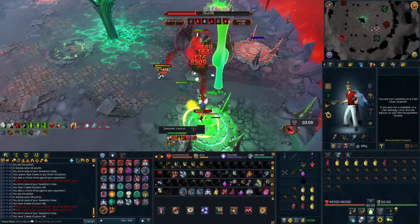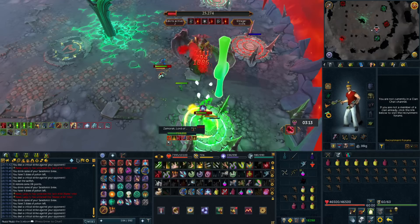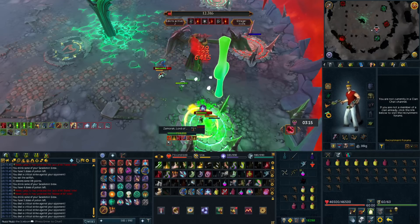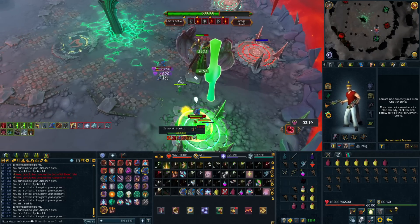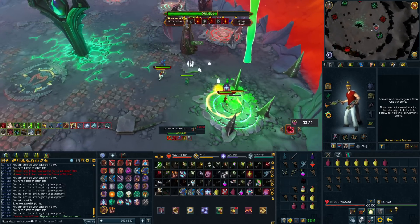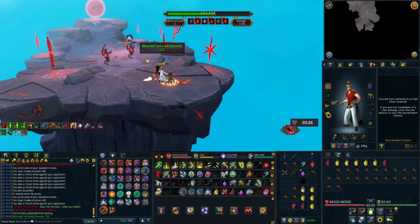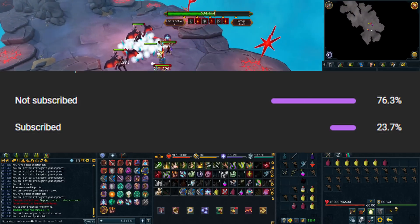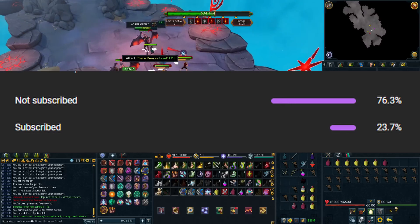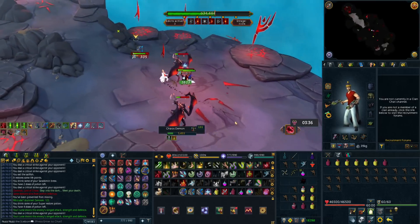Hey guys, what's up? It's Alex or NuzNuz here, and in today's video I'm going to be telling you about some items that have gone up in price massively with the release of Zamorak, and how you can take advantage of these new methods and make money off of these items. With some of these methods you can make over 40 million GP per hour. If you want more money-making guides and tips on how to progress your account, make sure to subscribe and like the video if it helps you out.